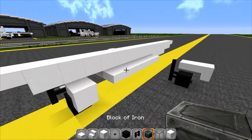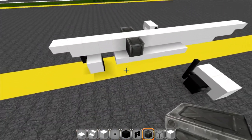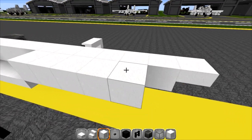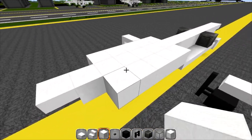Use your block of iron on the second block — this is for the engine. You can use whatever you want; I just think it looks good in my texture pack. Back to your block of quartz: skip four blocks and place five out on each side for the engine nacelle extensions.